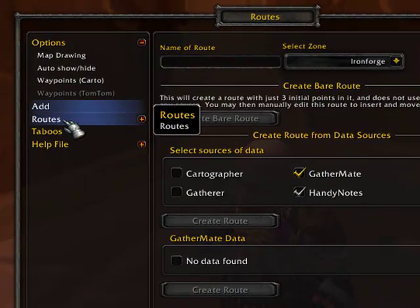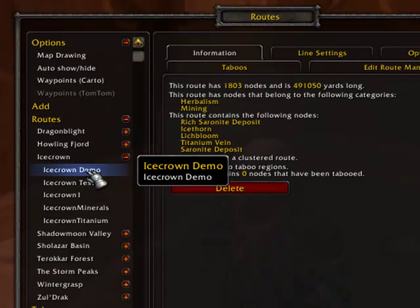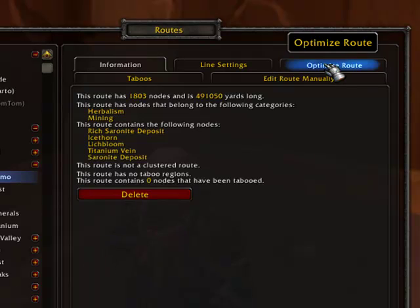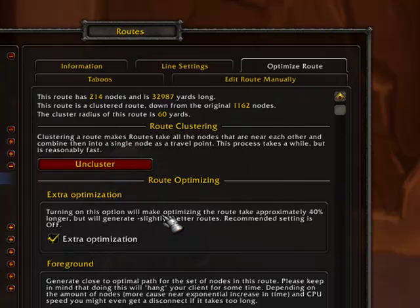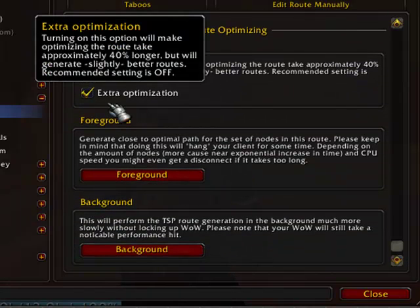Once you've created that route, go over to Routes and open it up. It's listed by zone, so open up the Icecrown zone and here's Icecrown Demo. When you highlight that route, you get the option to optimize it. First I'm going to cluster, and once you're done clustering you can then optimize. You can choose to optimize in the foreground or background, and whether to turn on extra optimization. I prefer to do it in the foreground with extra optimization on at a dedicated time — just let the computer churn and it will give you the best route.